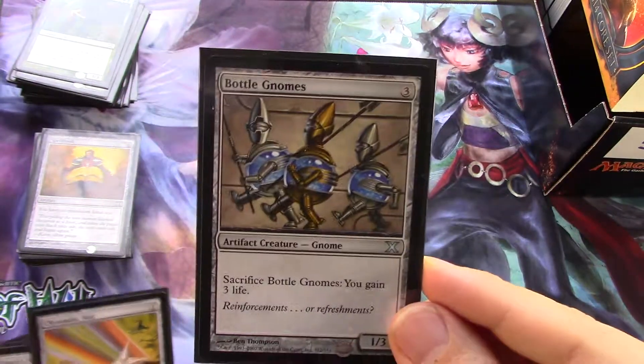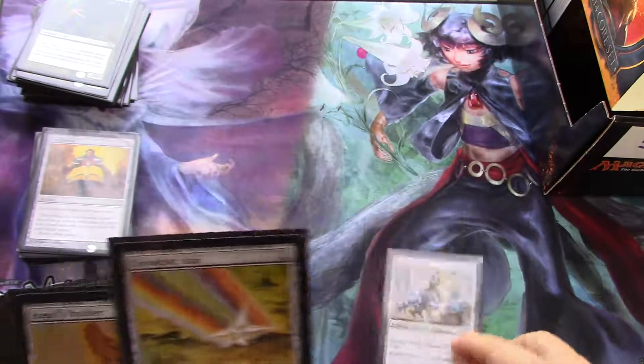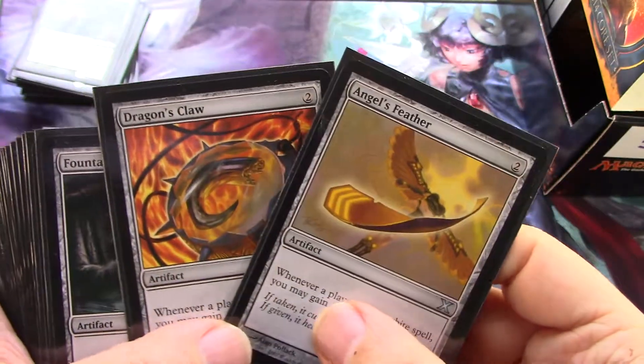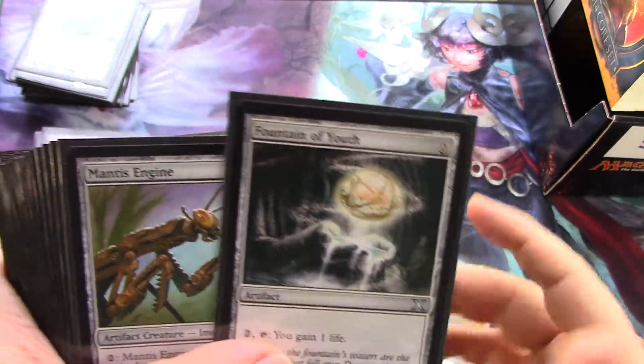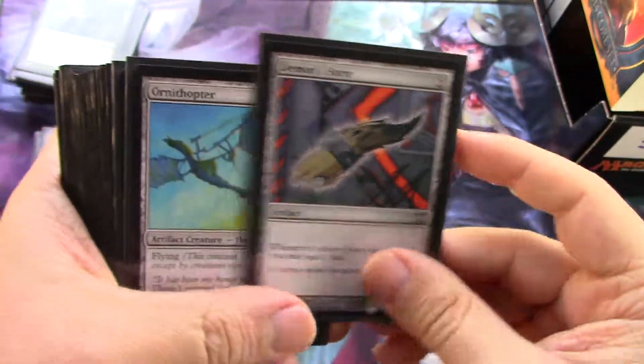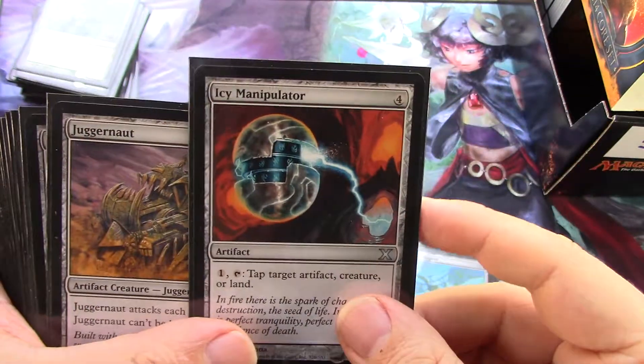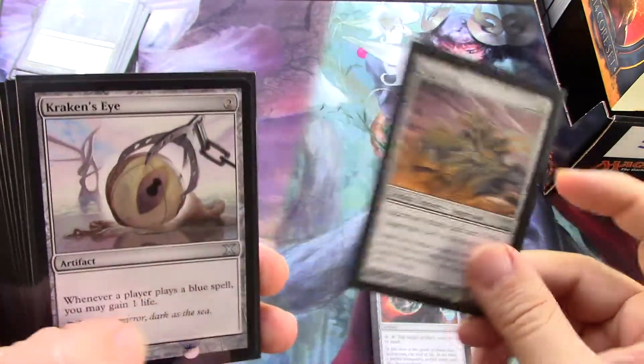All right, I forgot this little pile, so I'll just go through it — more chromatic stars. One of these guys — oh, there we are — ornithopter, another icy manipulator, another juggernaut.